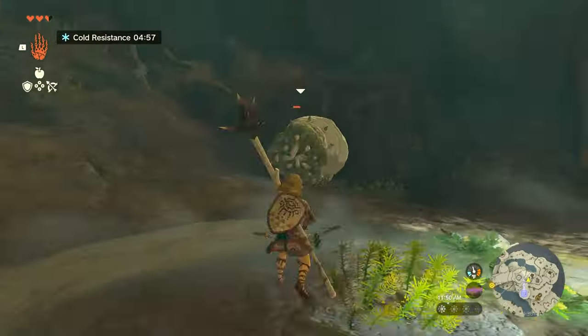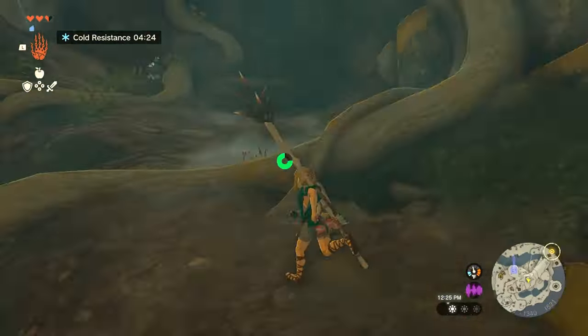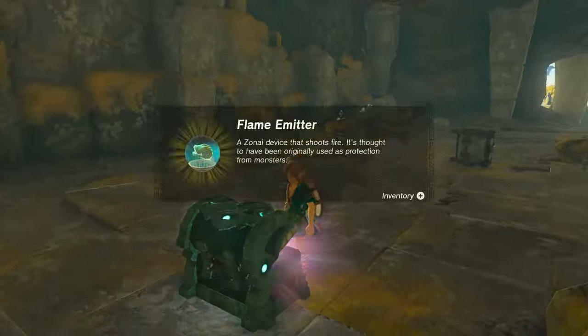They also drop a chest once you kill them, so not the worst idea to fight them anytime you see them. Continue heading upwards, and right before the exit is another like-like. Killing this one is optional, but if you choose to do so, you'll get two chests for your effort.